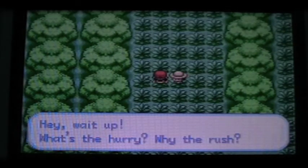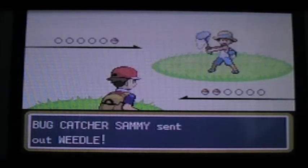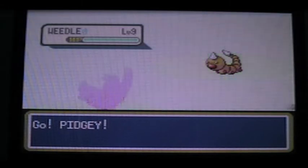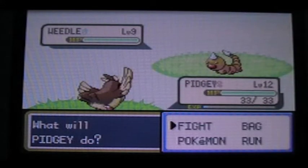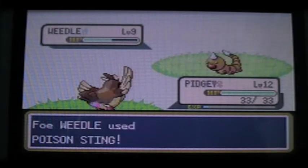Bug Catcher Sammy sent out Weedle. Go Pidgey! Let's use Gust again. Oh, that's why I use Tackle — well done, Nathan. Now, that's the thing that's going to get you out the most — the poisonous attacks. If you've got Pidgey and use Gust straight away, you should not even get a chance to experience that.